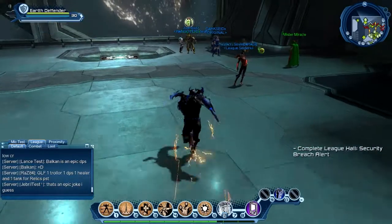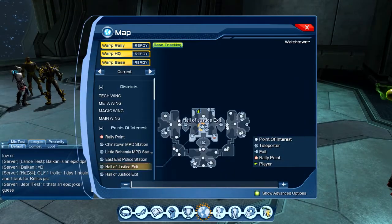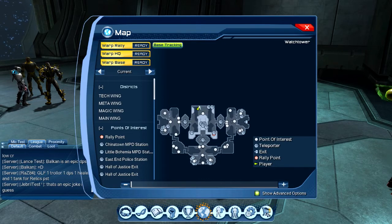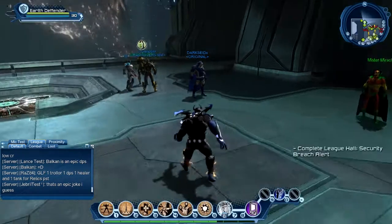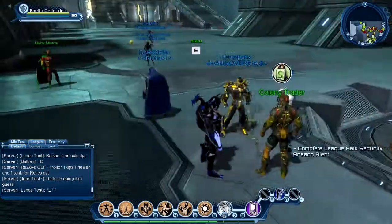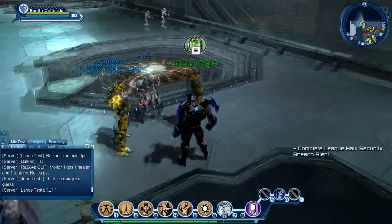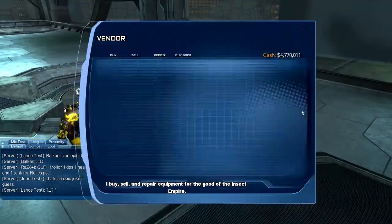Every other piece I don't like. You can buy this gear in the Watchtower right here — you just need to go to this vendor, his name is Colony Trader. As you can see, he has all the gear.